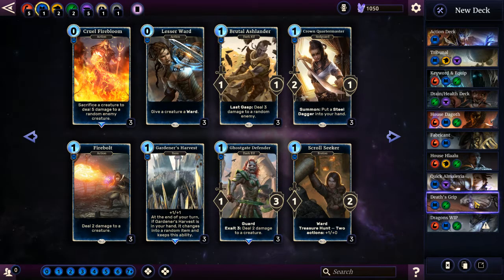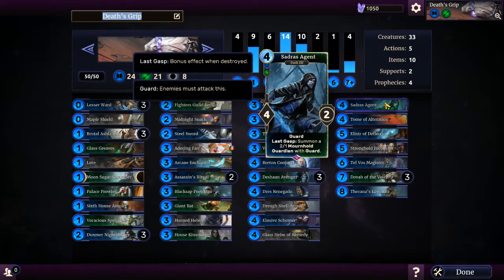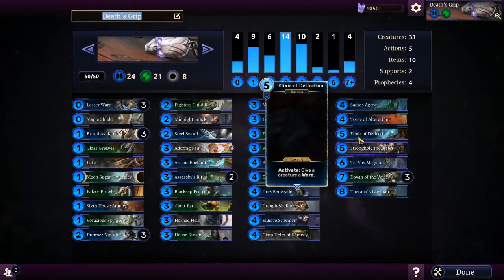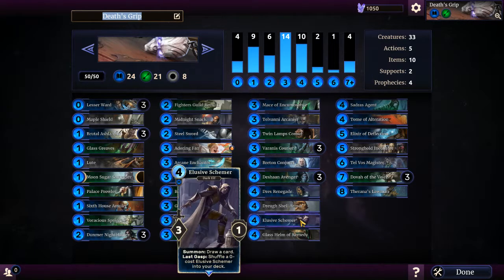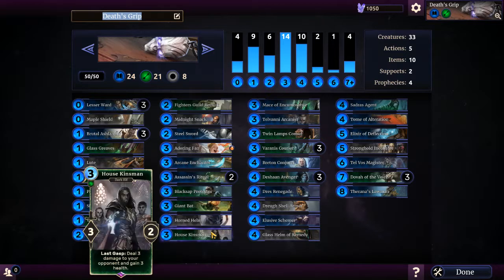The last deck I have to show you is my Death's Grip one, which is pretty much everything that has a Last Grasp ability. So like this guy - when your creature dies it does something special. This one summons another monster in its place, this one puts a random Shout into my hand, this one puts two random Dwemer cards into my hand, this one draws a card, this guy puts an Action to my hand, and this one shuffles a zero cost copy into my deck. Some of them aren't Last Grasp - some are just needed for additional units. This one deals three damage and gains three health, which is pretty cool.